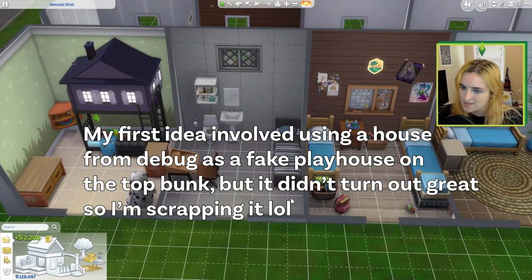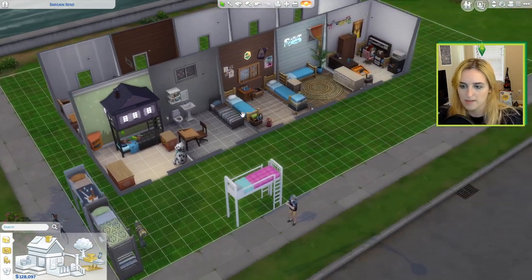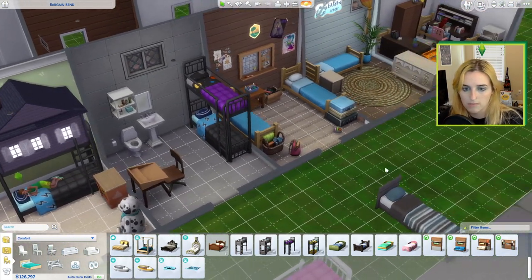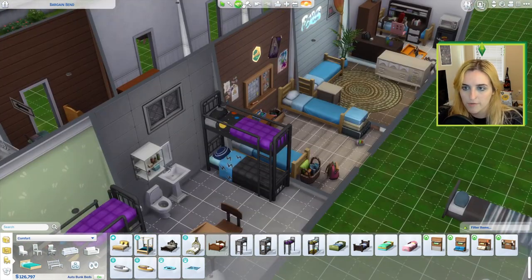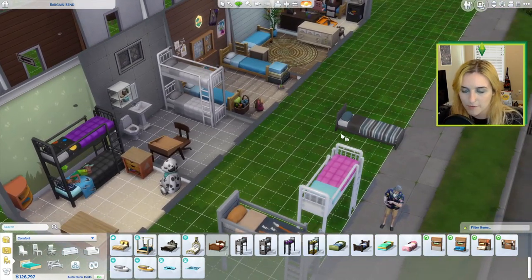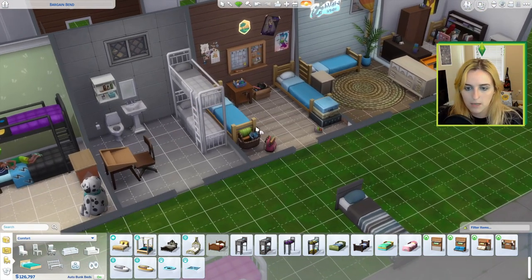My next idea is pretty straightforward: using the bunk beds to create a prison. Some of these ideas are pretty weird and out there, and some are just fun ways that bunk beds can be useful in your game. For my prison concept, you'd probably just use the gray version, and that's one of the reasons I like that they included a metal bed frame version — it works really nicely for prison.